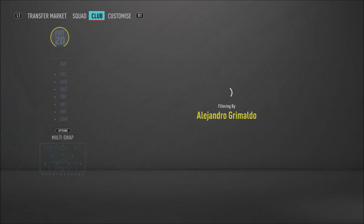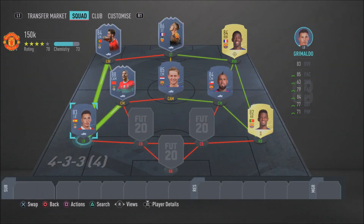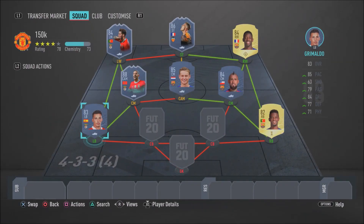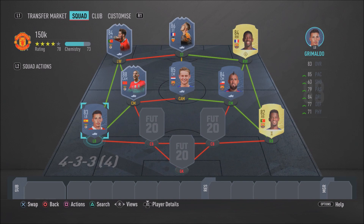In the left back spot we have Grimaldo — his normal 83-rated gold card. Not too bad: relatively fast with good attacking stats in terms of dribbling and passing. He's got 84 sprint speed, 86 acceleration, 84 agility, 83 ball control, 84 dribbling. His defensive stats aren't too shabby either: 80 sliding tackle and 79 standing tackle. He's a bit of a pacey fullback too. I do recommend him — he will do a good job on the left-hand side.